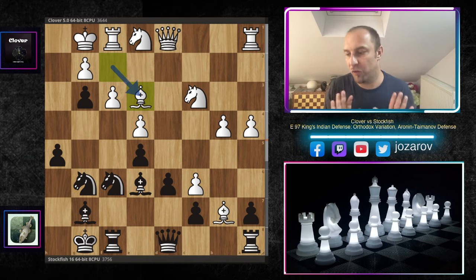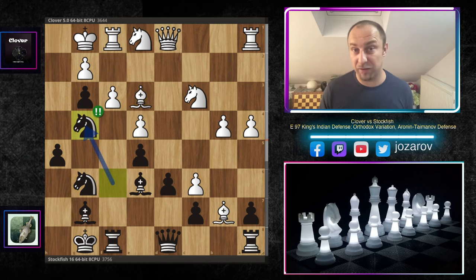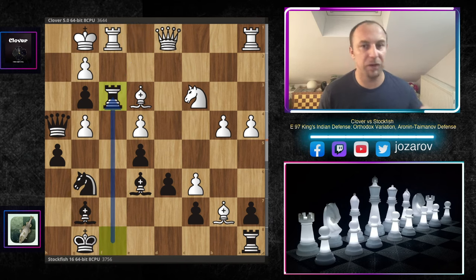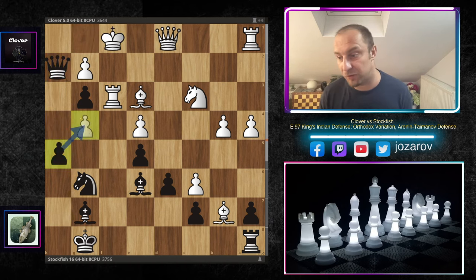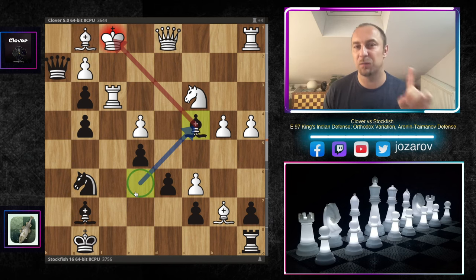What should White do? If bishop to e3 is played — not the actual game move — Stockfish has the stunning idea knight to g4, winning on the spot. After f takes g4, queen to h4 brings the queen in, then rook to f3, rook takes f3, queen to h2. After h takes g4, if bishop to g1, then bishop to c4 — much more powerful than king to h8 — and after covering with a knight, we hit the knight on e2, pick up the queen, rook enters the game.